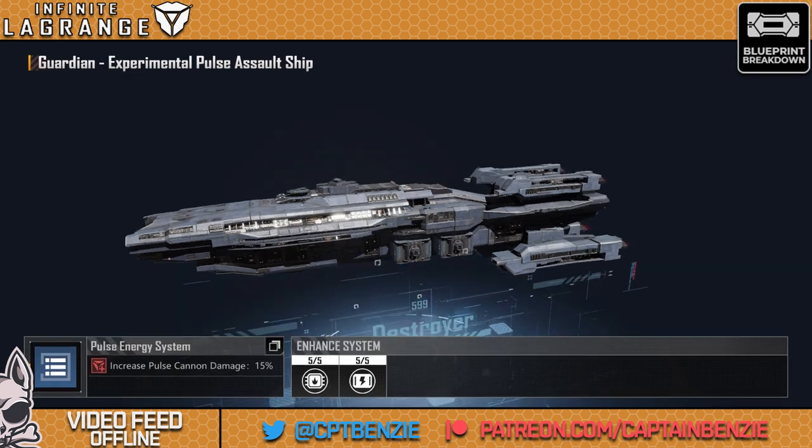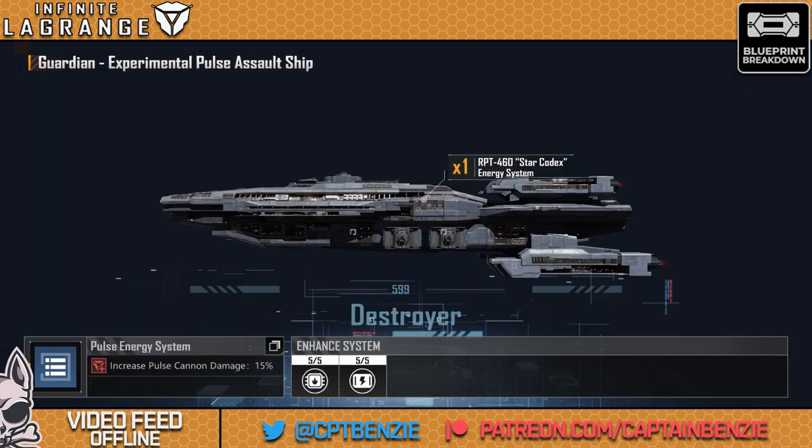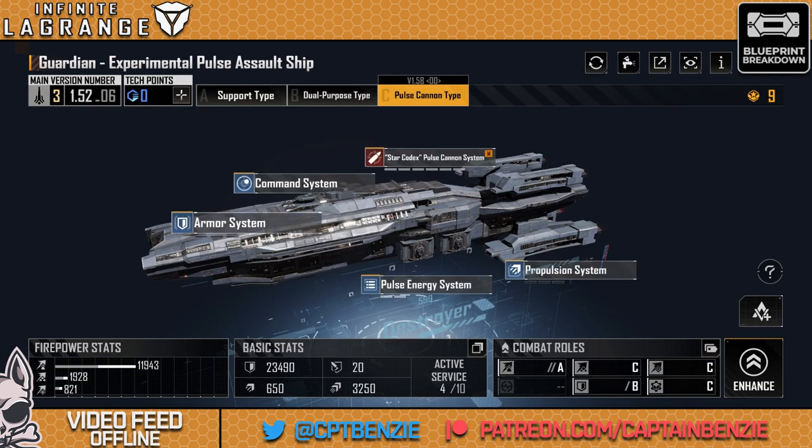We also have a pulse energy system — keep an eye on this early on because it's already giving your pulse cannon damage an additional 15%, followed by another 10% and 15% cooldown. If you're training into these, get these done first so you don't forget about them. The damage this is kicking out is just monstrous.